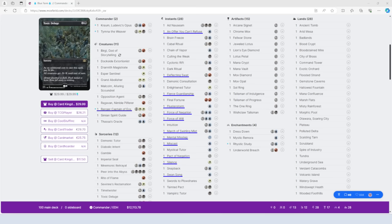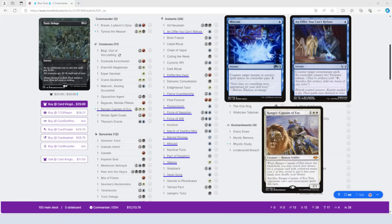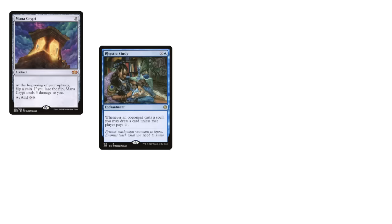While there will usually be a shortlist of potential meta-pivots in a format like Modern or Legacy, in CEDH you're already playing the maximum allowed number of your 7th, 8th, and 9th favorite counterspells because you have to. This effect applies to most other areas too, particularly ramp, draw, and win conditions.